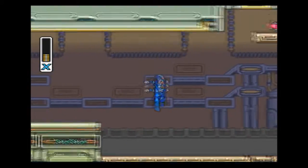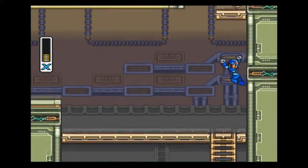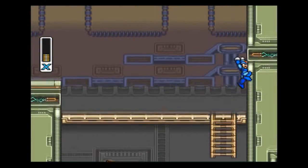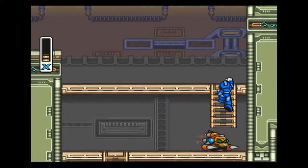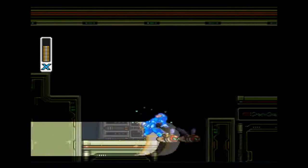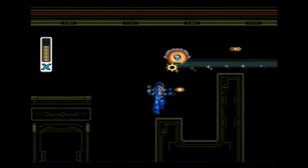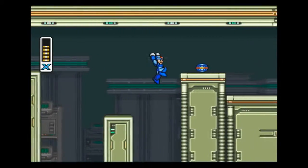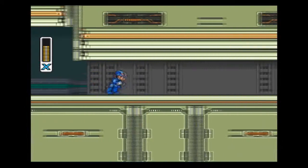I can more easily show off the heart tank that I collected on this stage. You cannot collect it without the speed boots — I tried multiple times. But if you jump off the little electrical thing there, you can get up to it if you have the speed boots. I was also showing off some of the other places where the dashing enemies could appear from.